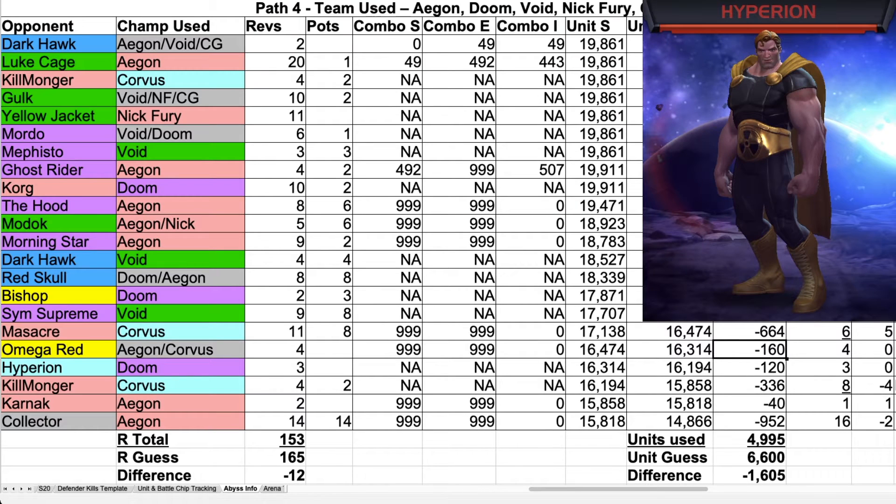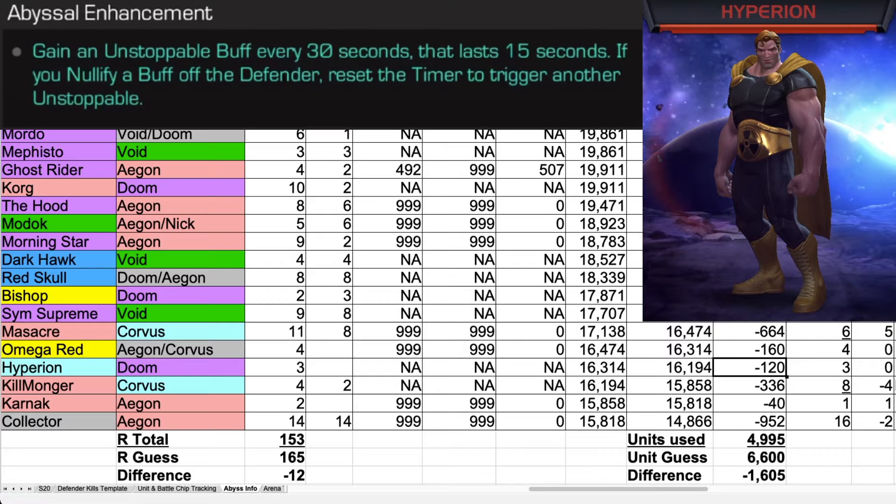The next opponent was Hyperion. For Hyperion, I used Doom. It took three revives and cost 120 units. Hyperion's Abyssal Ability: Gain an unstoppable buff every 30 seconds that lasts 15 seconds. If you nullify a buff off the defender, it resets the timer to trigger another unstoppable. I've left a link in the comment section for gameplay of Doom vs. Hyperion. And that's it for Part 4 of Path 4 of my Abyss Unit and Resource Overview.